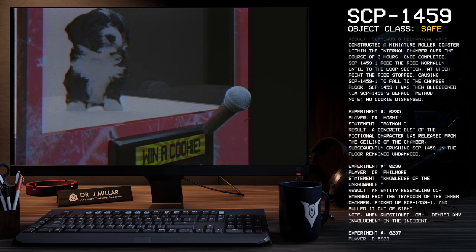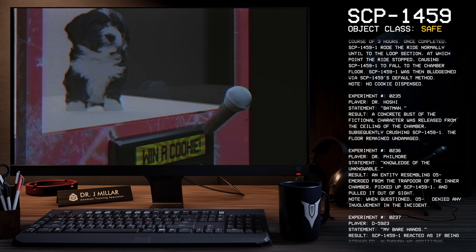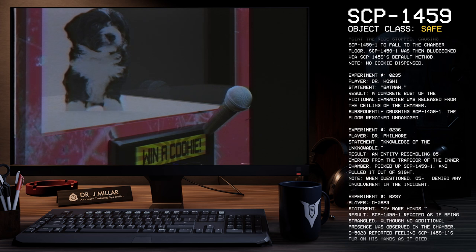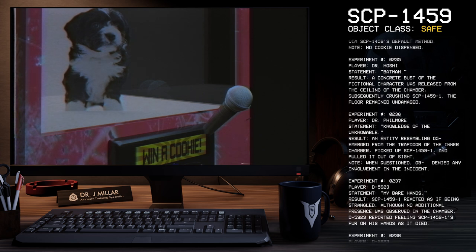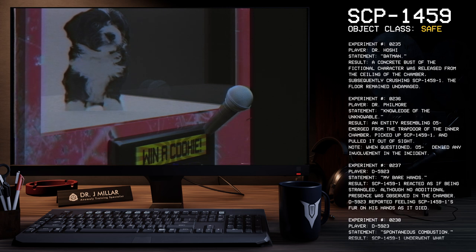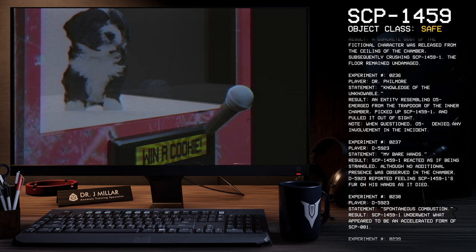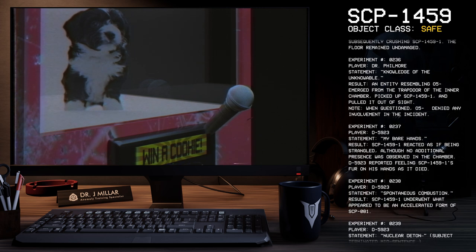Experiment 235. Player: Dr. Hoshi. Statement: Batman. Result: A concrete bust of the fictional character was released from the ceiling of the chamber, subsequently crushing SCP-1459-1. The floor remained undamaged. Experiment 236. Player: Dr. Fillmore. Statement: Knowledge of the unknowable. Result: An entity resembling O5-0 emerged from the trapdoor of the inner chamber, picked up SCP-1459-1, and pulled it out of sight. Note: When questioned, O5-0 denied any involvement in the incident.